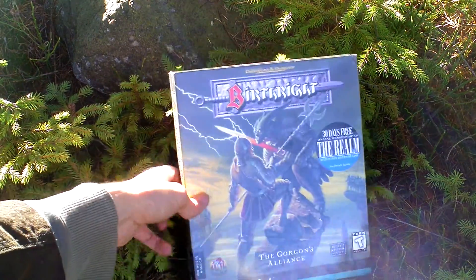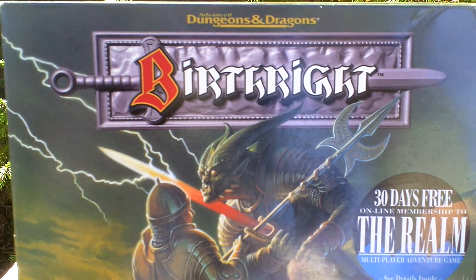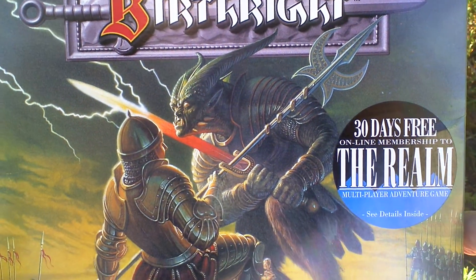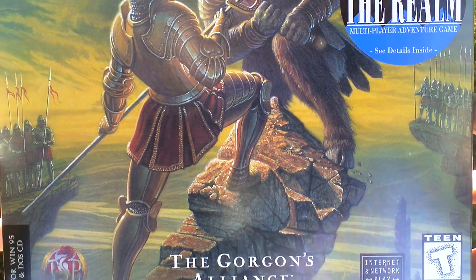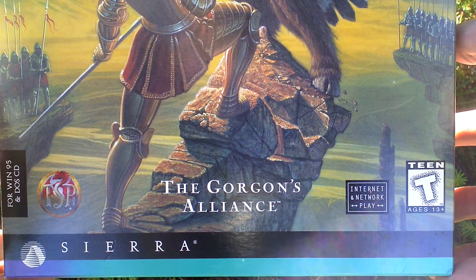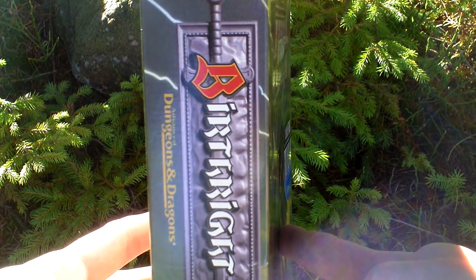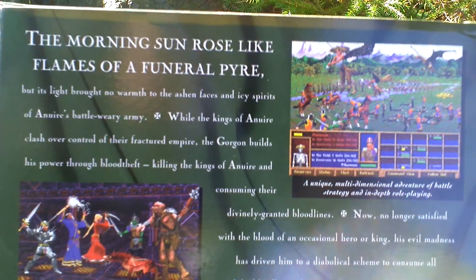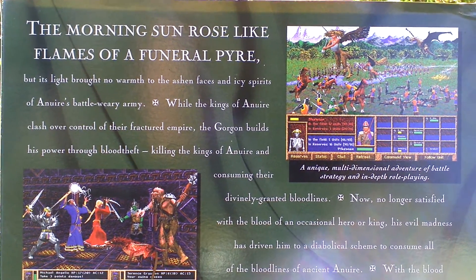Let's take a look at the box art now. Now let's turn the box around and see the backside for some text about the game and pictures from the game.